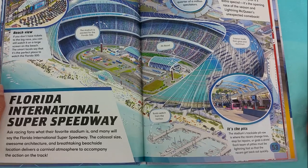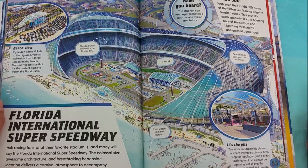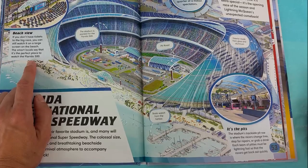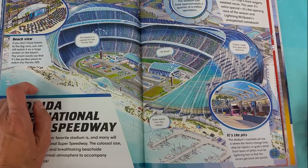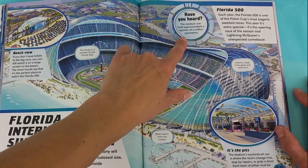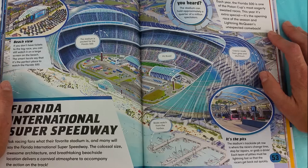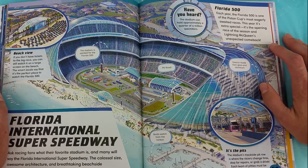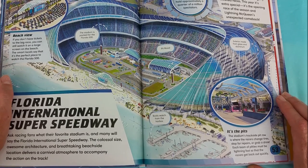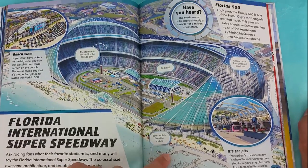Florida International Super Speedway! Ask racing fans what their favorite stadium is and many will say the Florida International Super Speedway! The colossal size, awesome architecture, and breathtaking beachside location delivers a great carnival of atmosphere to accompany the action on the track. Beach View — if you don't have tickets to the big race, you can still watch it on a large screen on the beach! The smart locals say it's the perfect place to watch the Florida 500. The stadium is packed — here's the Pit Road! Have you heard? The stadium can hold approximately a quarter of a million spectators! Each year the Florida 500 is one of the Piston Cup's most eagerly awaited races. This year it's extra special — it's the opening race of the season and Lightning McQueen's unexpected comeback! The exterior is made from glass and aluminum. It's the pits — the stadium's trackside pit row is where the racers change tires, stop for repairs, or grab a drink. Each team of pitties must be lightning fast so that the racers get back out quickly! And boats watch from the harbor — very cool!